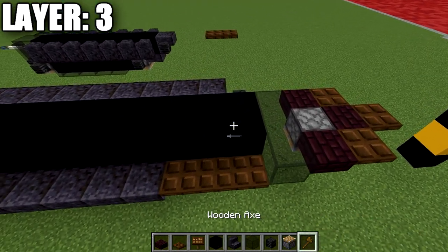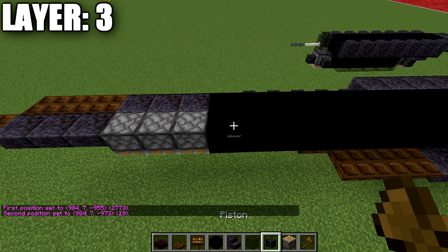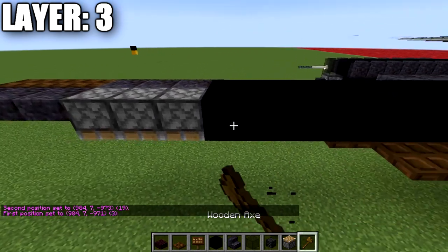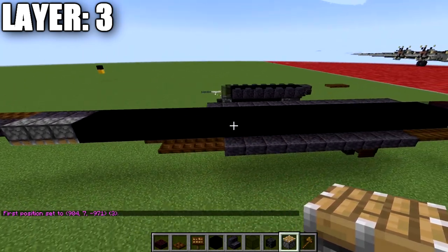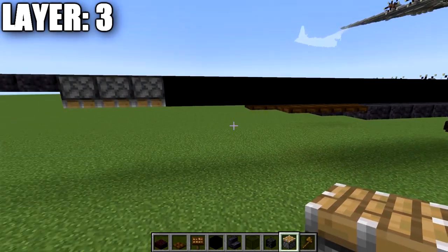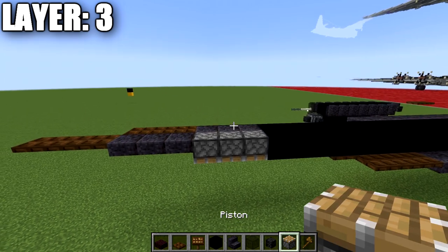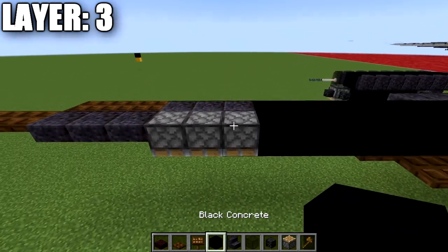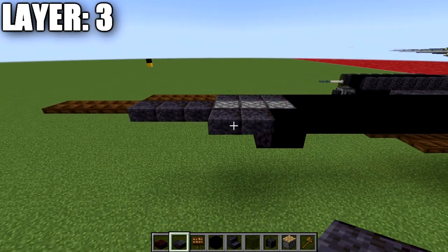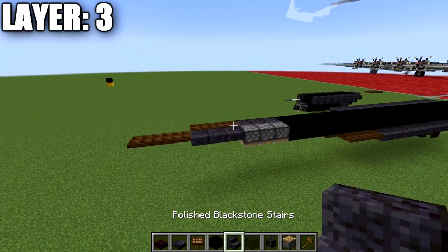For the center line, go back from the black concrete block and place a row of 20 black concrete blocks, overhanging three blocks past the last dark oak trapdoor from the previous layer. Then place three upside-down pistons — the alternative is a black concrete block, a polished blackstone upside-down stair, and a polished blackstone top slab. Add three polished blackstone top slabs and three dark oak wood trapdoors to finish. To the side of the top slabs, place three dark oak wood trapdoors, three polished blackstone top slabs, then twenty black concrete blocks forward.